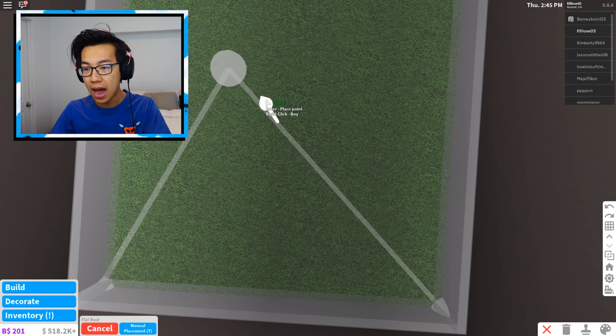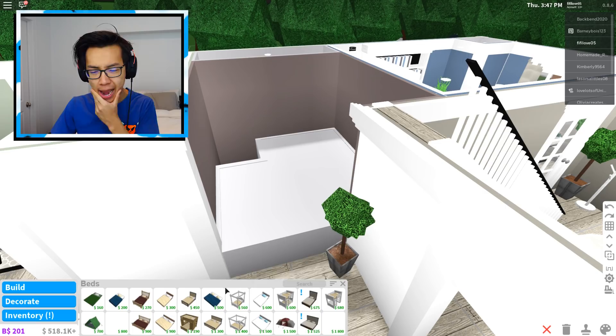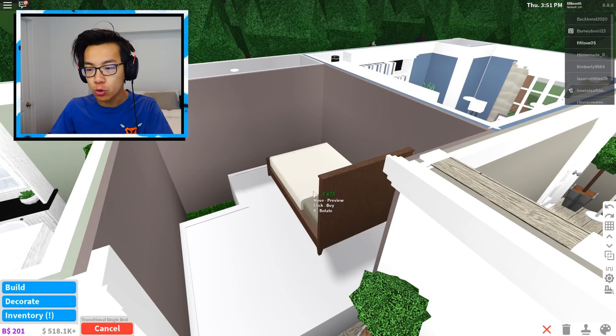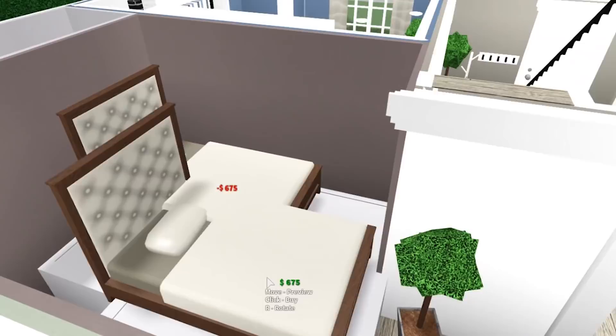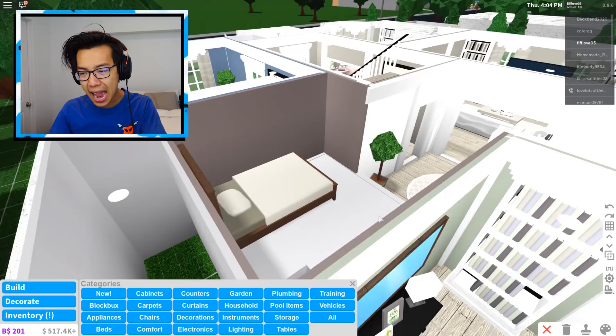I'm not going to lie, I haven't actually built in a little while so I do need practice. I think this is some pretty good practice for me. This right here is the perfect size for a tiny Dylan. Now what I need to do is obviously get a place to sleep, so I actually want to use one of the new beds. This is a pretty good size — I can't believe I'm literally building just this little tiny apartment inside my sister's house.